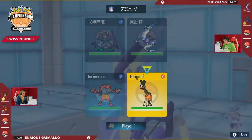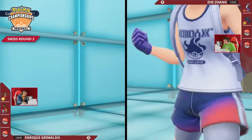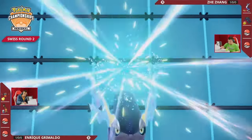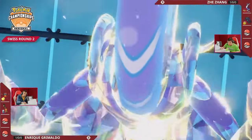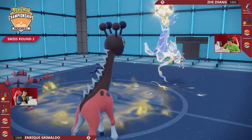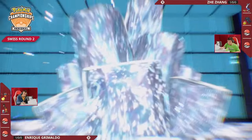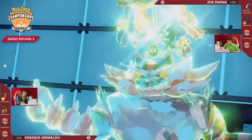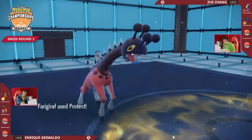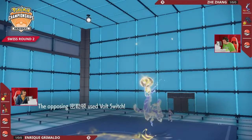There's no ground terastallization on Farigiraf — just the fairy tera — meaning both Pokémon are fully vulnerable to electric damage. Jay looks well-positioned to defensively boost with Reflect or Light Screen and then go on the attack with Miraidon. Miraidon is expected to terastallize first, leaning into that offensive output, especially with screens. Enrique feels threatened with these two supportive Pokémon and opts for a defensive terastallization on Incineroar — taking the terra grass — to try to keep it alive.